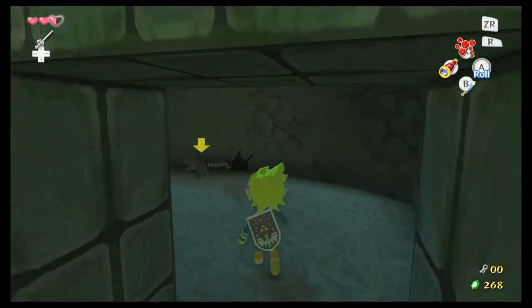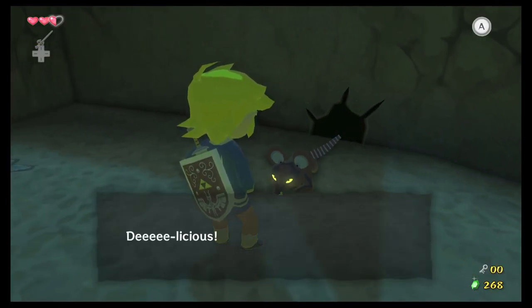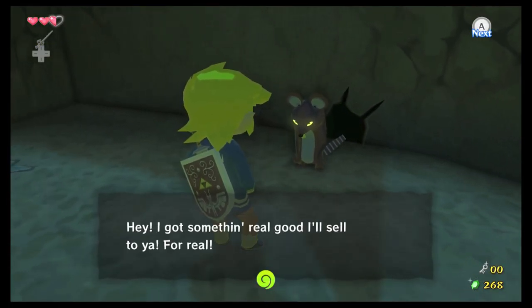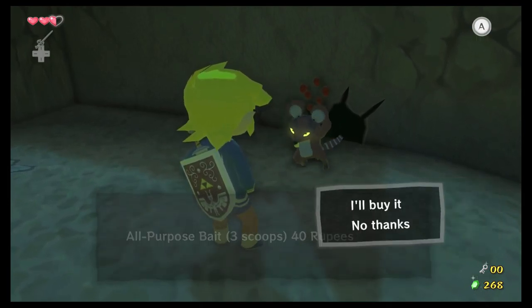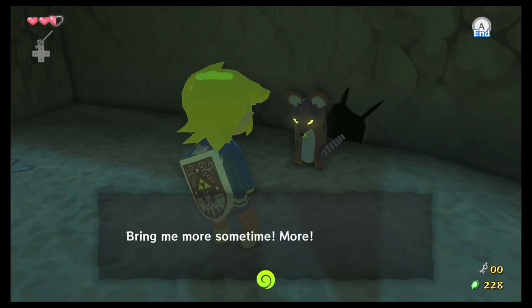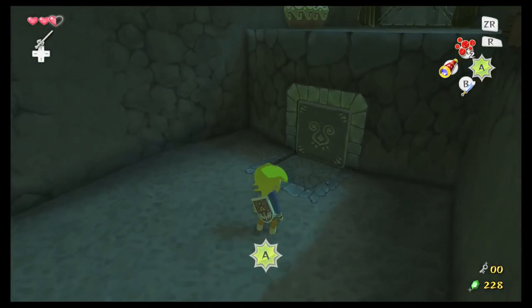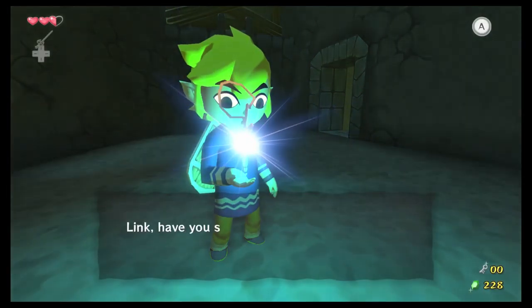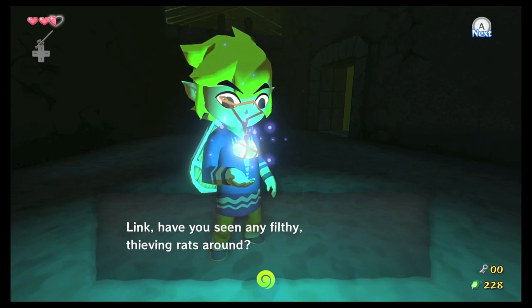When you find a rat hole, you can feed the rats and then they won't attack you, which makes my life a lot easier. Let's buy all-purpose bait — it is a little bit more expensive, but it does get rid of the rats. Now there's no rats attacking me and I don't have to worry about them. He tells you about this using that stone.